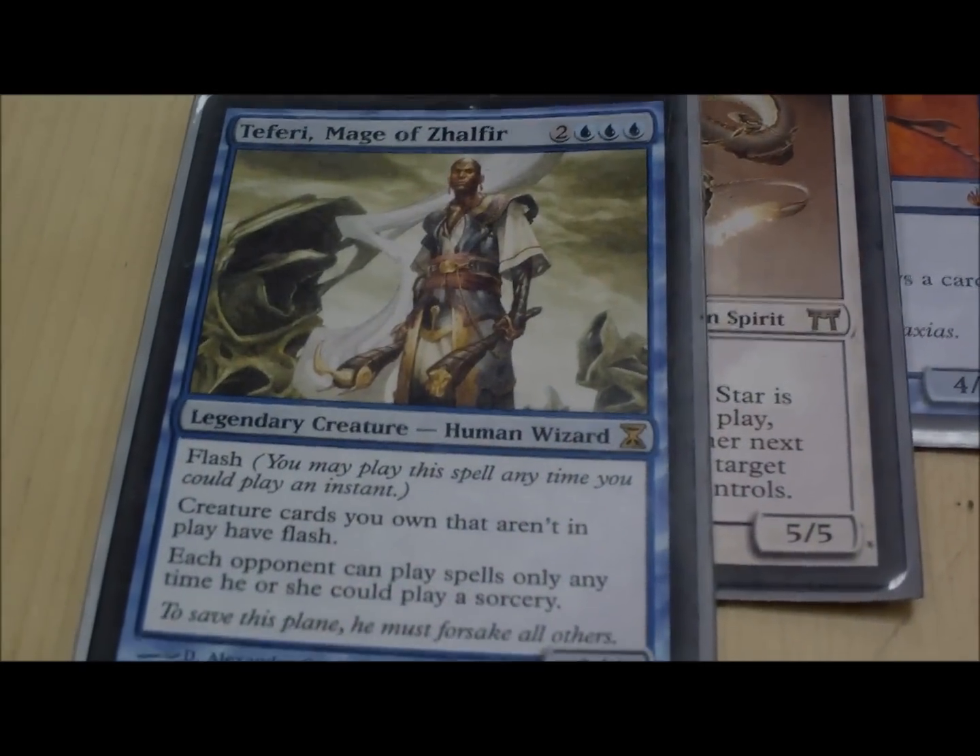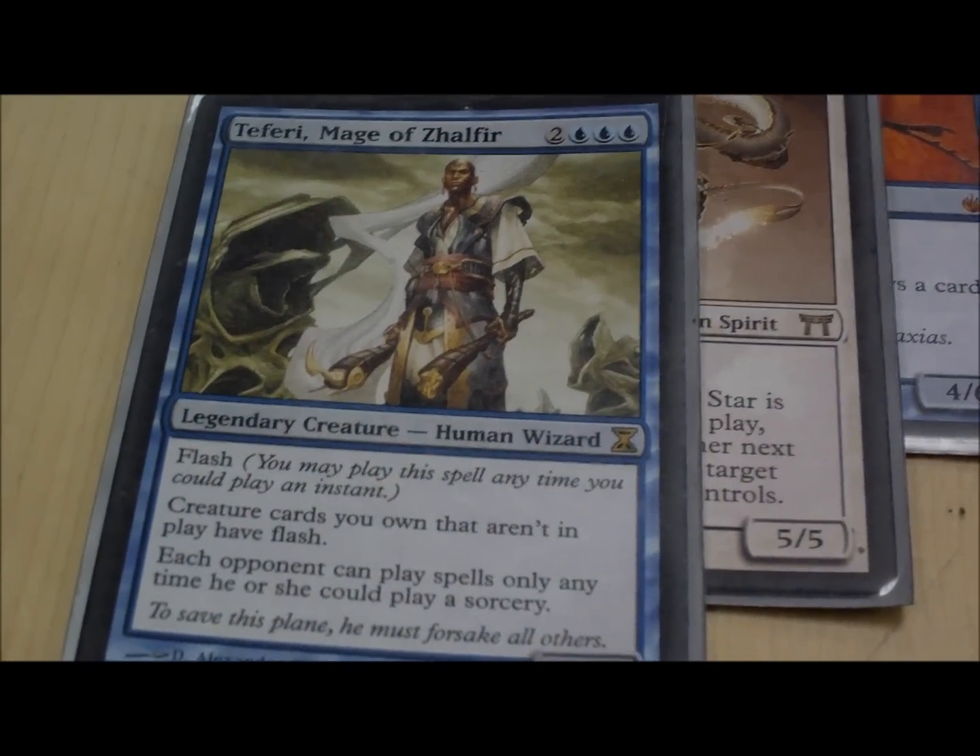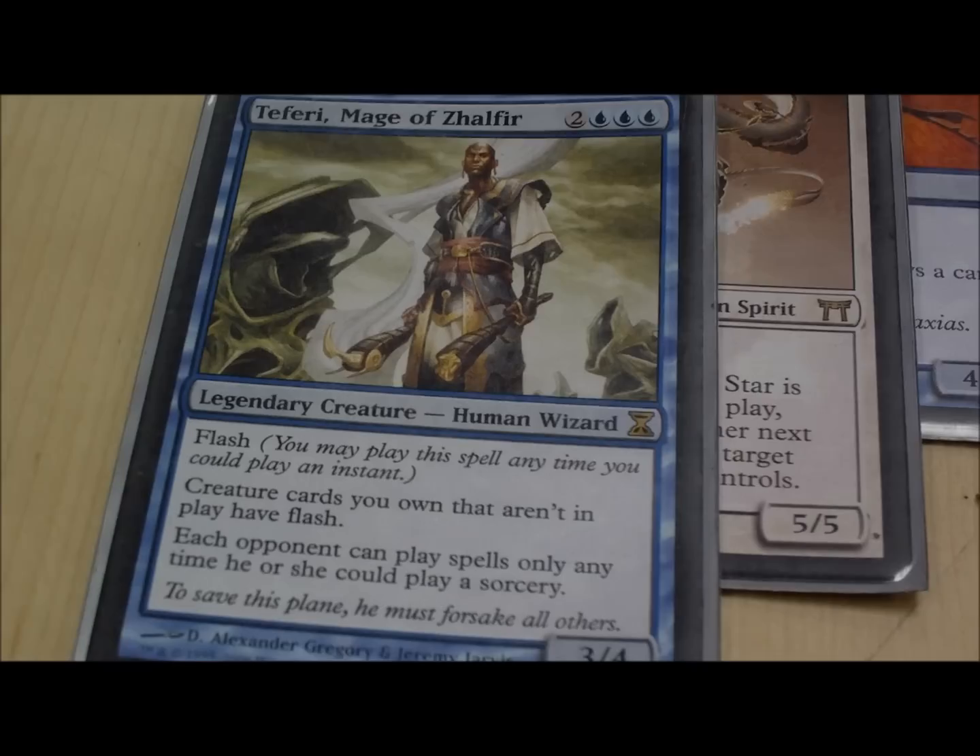Teferi — great, great, great against other blue decks and anybody else that runs a lot of instants or sorceries.